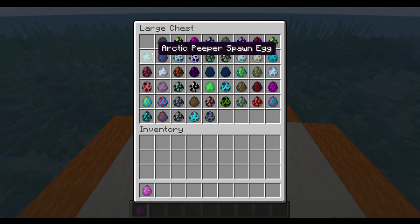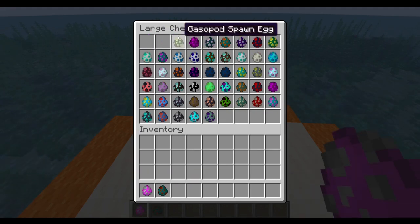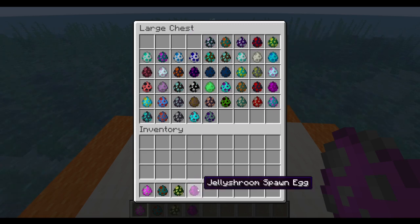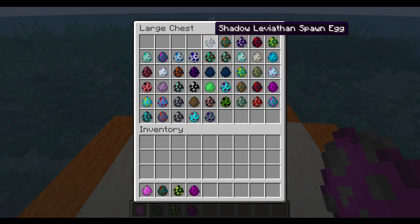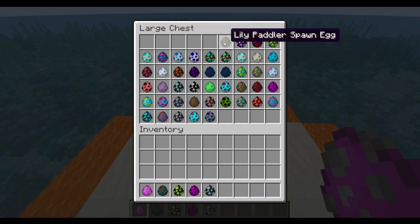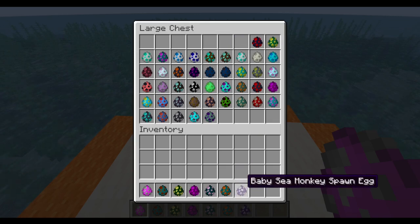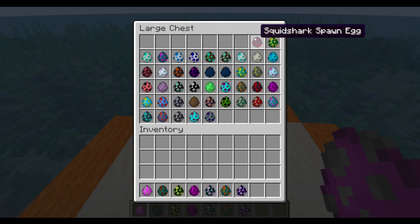So we're gonna start from the Crab Snake, go to the Bleeder, the Gasopod which I'm pretty sure is just outside but I'll still show it, the Jelly Shrooms, the Shadow Leviathan which I didn't expect to be in this, the Lily Paddler which I don't think I've actually seen in either of the games, the Baby Sea Monkeys from Subnautica Below Zero, the Squid Shark, and the Peepers.